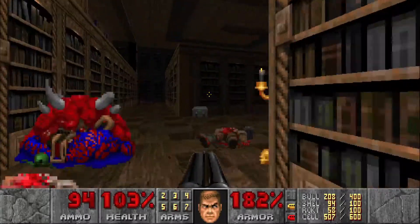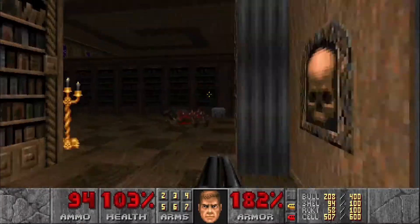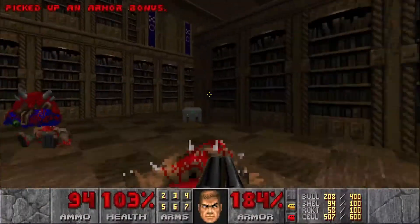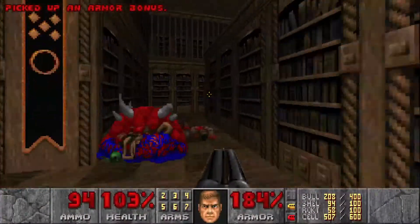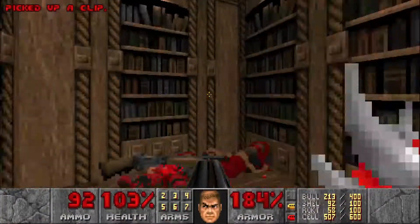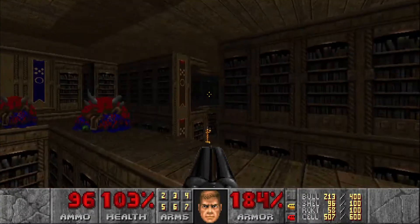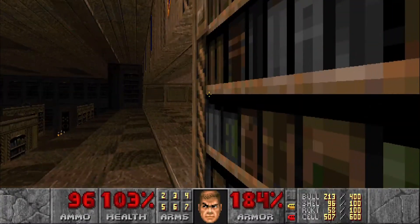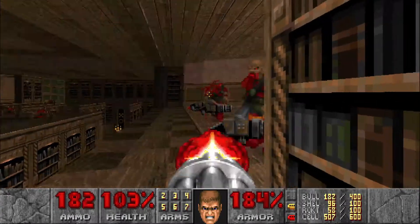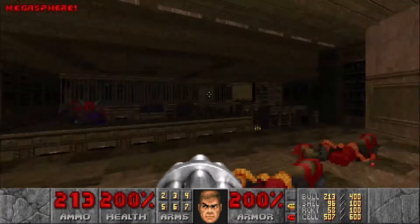But first go down here. There seems to be an enemy zombie roaming around — there he is. Head this way because when those cacodemons got out they opened that wall over there. Jump across and watch out for the chain gunners. This here will be your final secret — a megasphere.